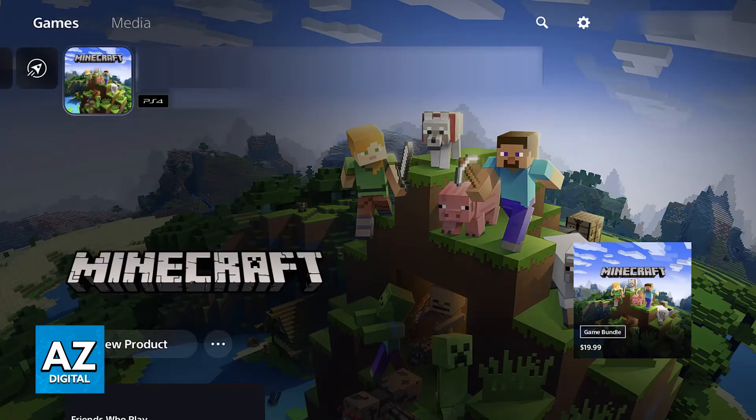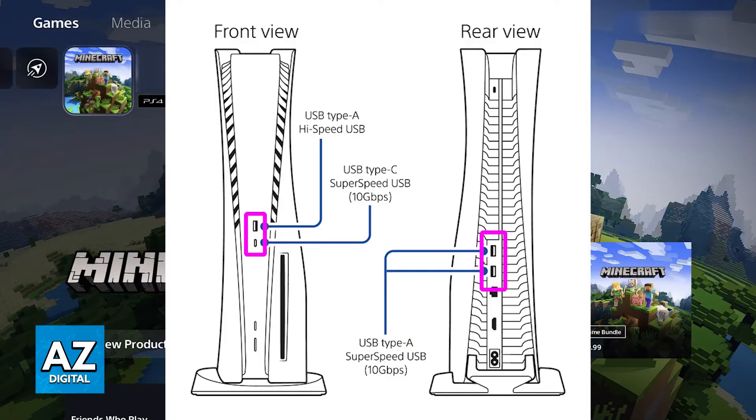First, check the physical connections. Confirm that your mouse is securely plugged into a USB port on the PlayStation 5. Something you can do is after you open the game with the mouse initially connected, switch the USB port with the game already open, and see if it works after switching the USB port for your mouse.